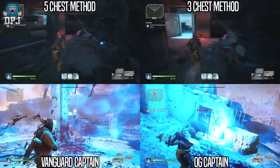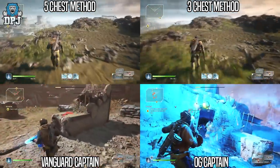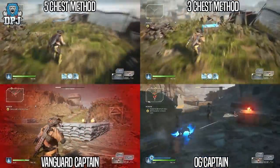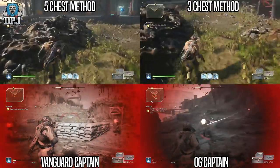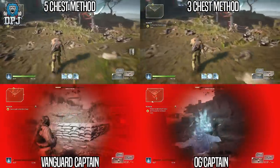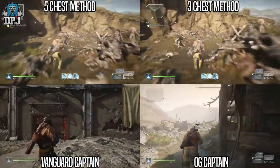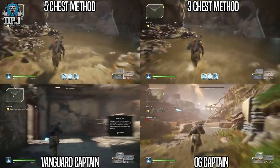I have been farming for days — 60 hours worth — and at the time of recording this video I have only four legendaries. They are indeed pretty rare. Now, another point to make is it's all based on RNG. The only thing to increase your chances in reality is to do things faster, so what we're looking for is the fastest method in which you can farm. This will equal a more increased chance of having that loot drop.